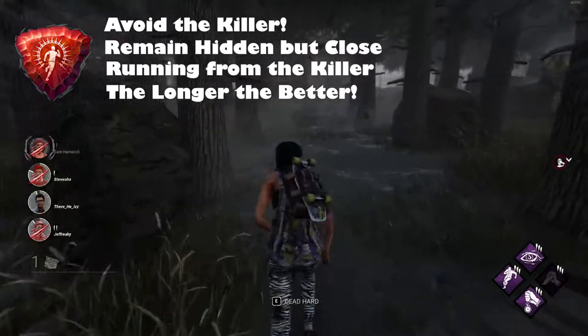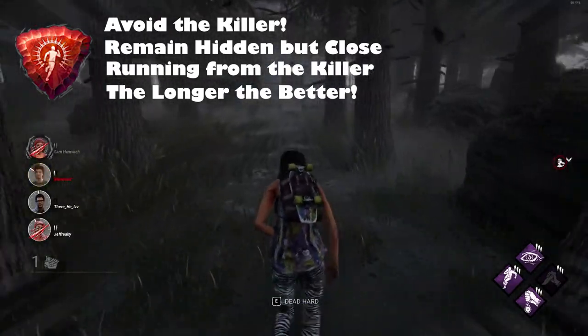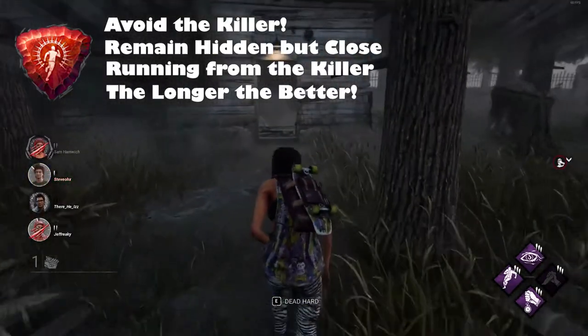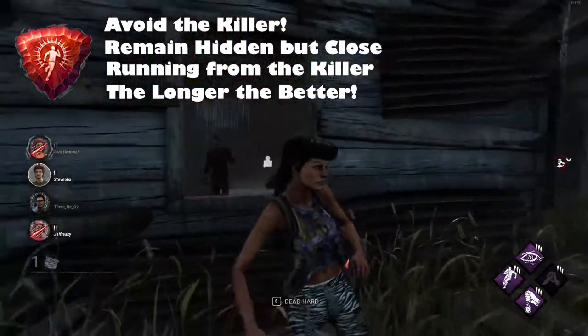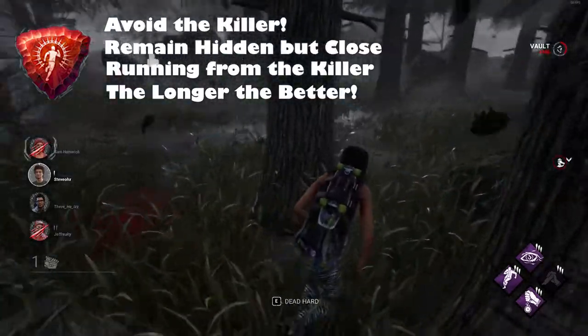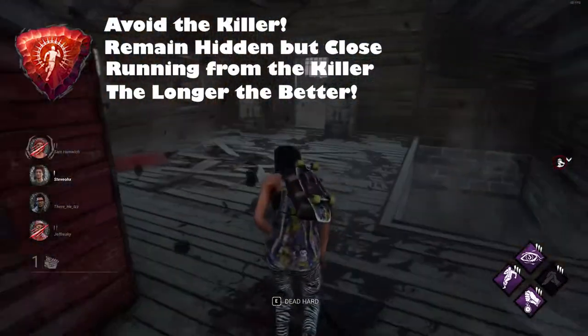Keep in mind that if you're hit during a chase, that is considered a loss and you only get half the points collected so far. So obviously, escape from the killer at all costs and you'll net all the points from that chase. If you can stun the killer with a pallet, you'll rack up some extra points during that chase as well.